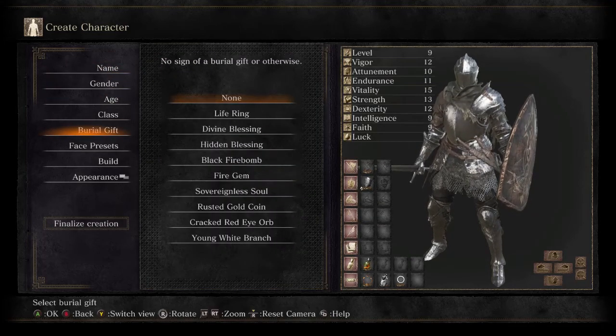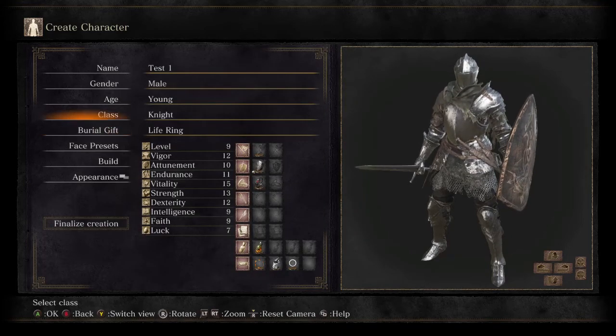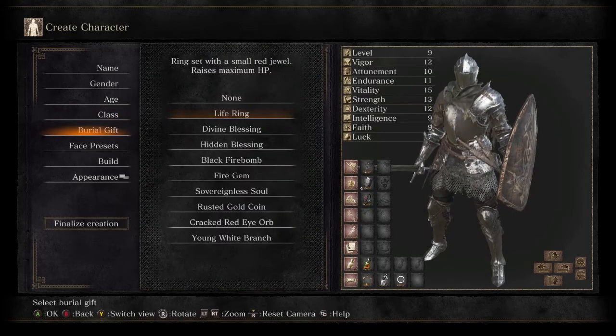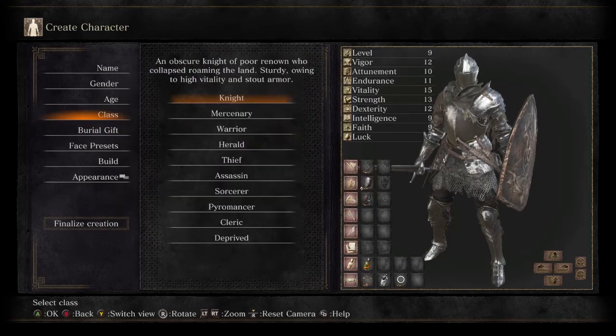We're not gonna do anything special with him. We're just gonna add the Life Ring because it's the best burial gift out of all of these. Even though you can get each and every one of these items early game, this one is very good, so beginners be aware of it.